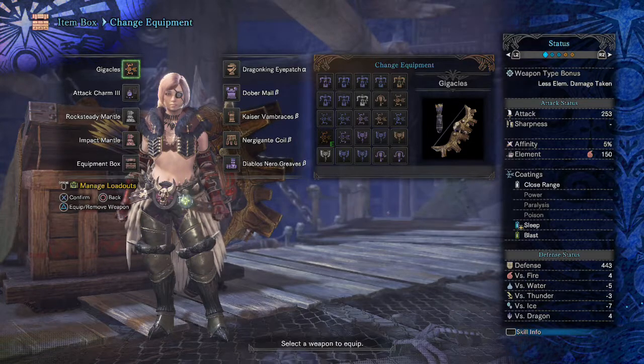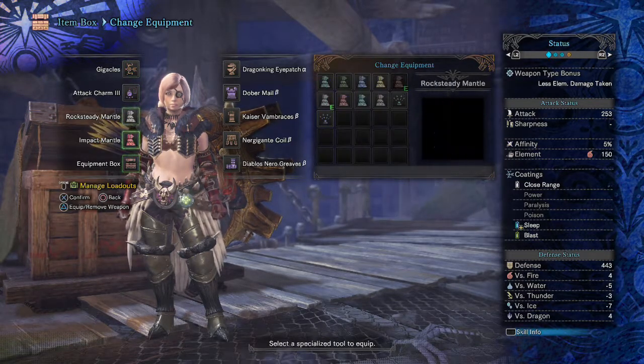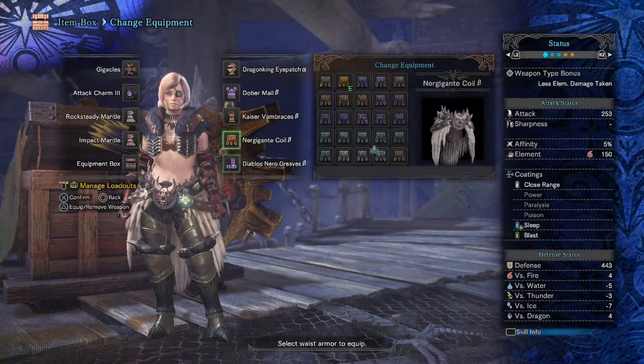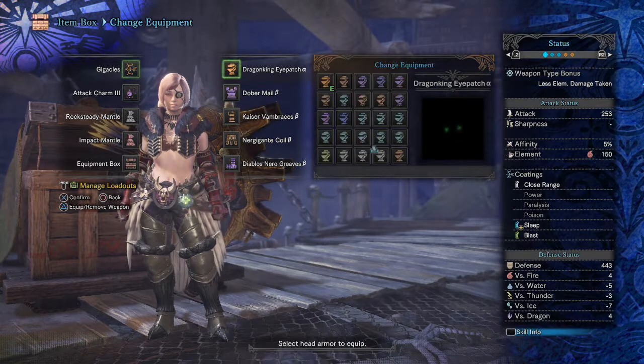I'm gonna have a little bit of a Nergigante hunt after we're done here and you'll just see how fast it puts them to sleep. I derped and didn't have bombs most of the time, but you'll get to see how it works. Now we're gonna cut over to the gameplay and give you a little bit of a preview of how this works with the Gigakles bow.